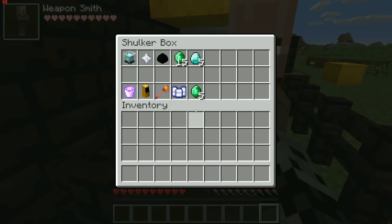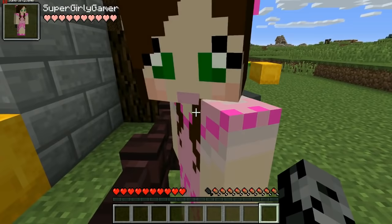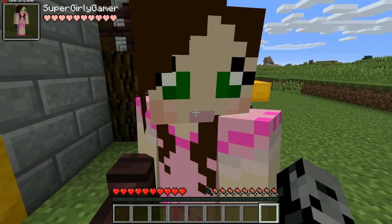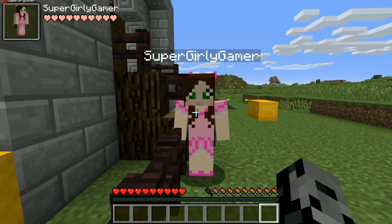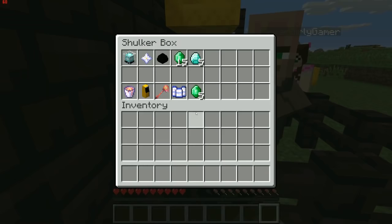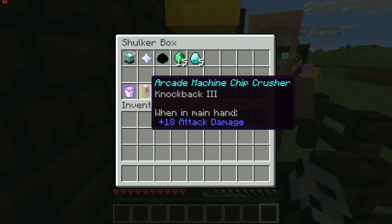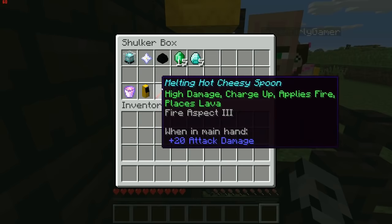Let's check out the trades. For a beacon you get the Ghost Pepper Cheese — 25 attack damage, Fire Aspect 5. Pat claims he's eaten a ghost pepper before; Jen says he had a habanero and cried. Pat insists ghost peppers are like a hundred times stronger — he thought he was dying. For another star you get the Arcade Machine Chip Crusher: knockback 3, 18 attack damage — an arcade machine as a weapon.